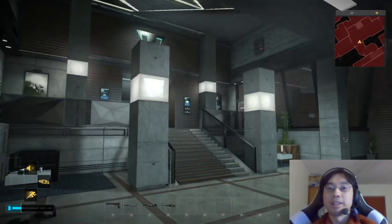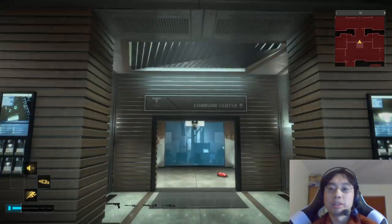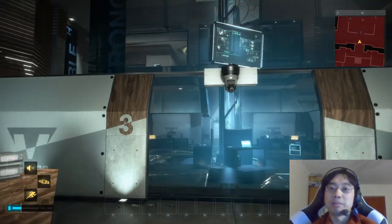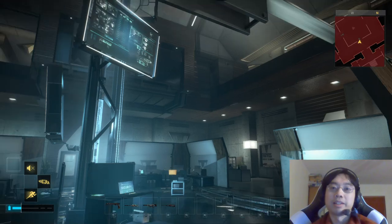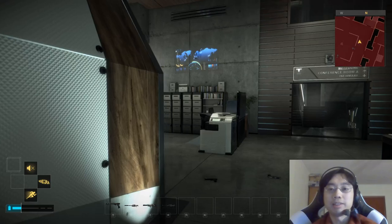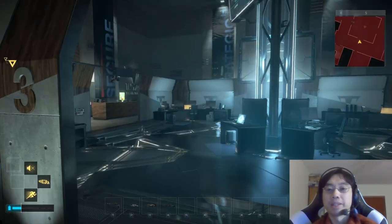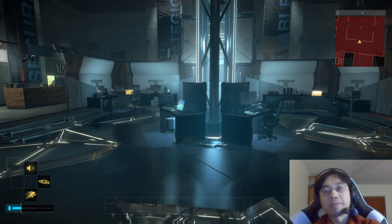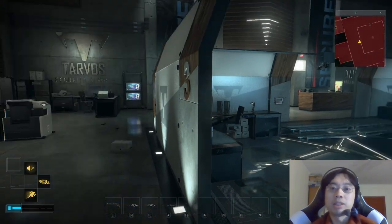Let's go into what they call the command center. Does this look like a command center? What's usually important in a command center? Situational awareness is the most important thing, and communication between team members is the second most important thing. Looking at this space, it really doesn't fit.